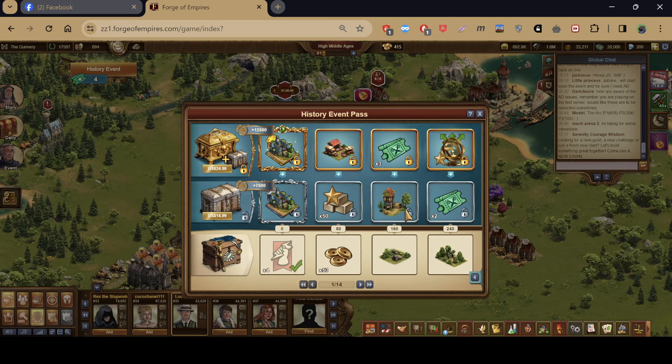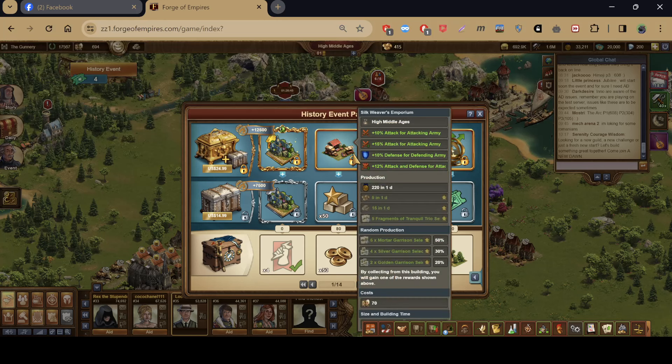The first unique building is the Silk Weaver's Emporium. It gives attacking army stats — red stats for your regular attacking army and red stats for your guild expedition army — as well as blue stats for your regular defensive army. And for the first time ever, it gives attack and defense stats for your attacking army in guild battlegrounds.